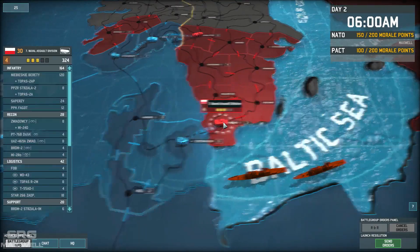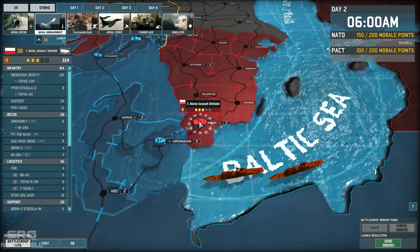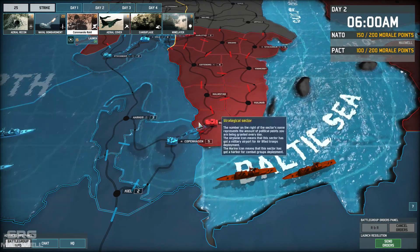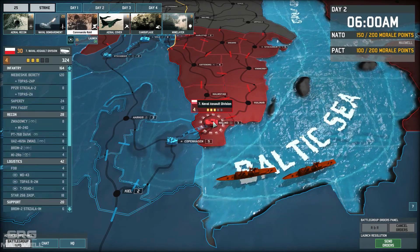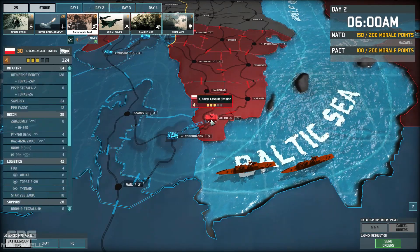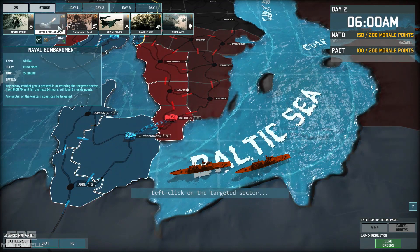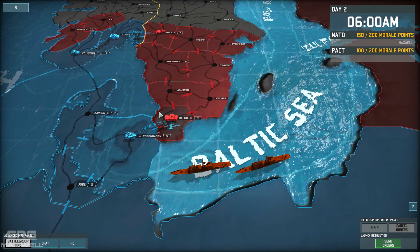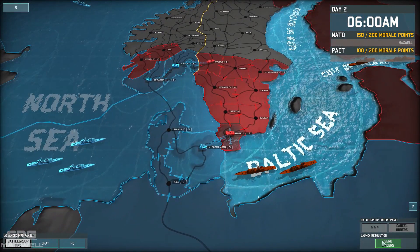We'll get these guys to assault from Copenhagen into Malmo. They have three initiative and four morale, so let's see what we can do about that. Enable bombardment removes two morale points, which will make it easier to win the battle, and the Commando raid removes one initiative, which will mean we have a considerably larger starting army. I think the morale will be the better alternative, because this is going to be a battle where we'll both have a similar sized starting army and we just want to set up a meat grinder. So we'll drop some naval bombardment on these guys, which should take their morale down to two. That looks like everything - we'll go ahead and send those orders.